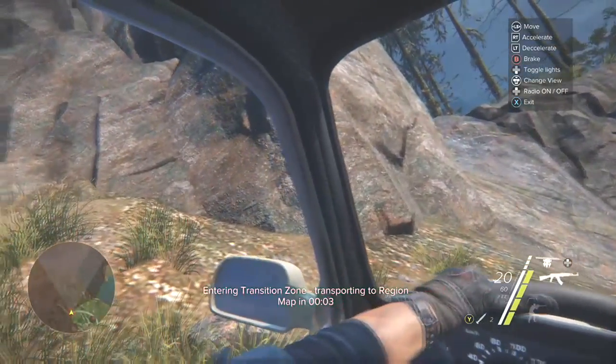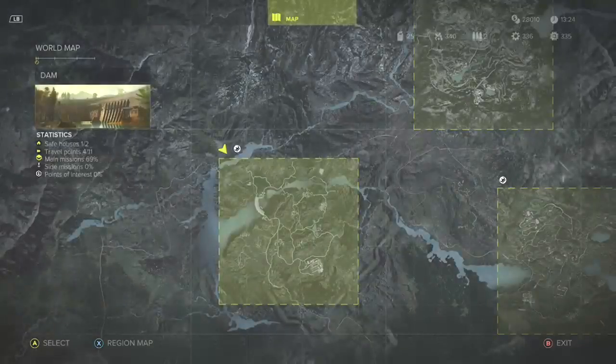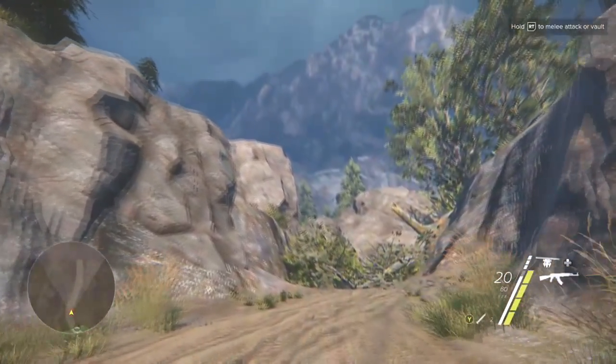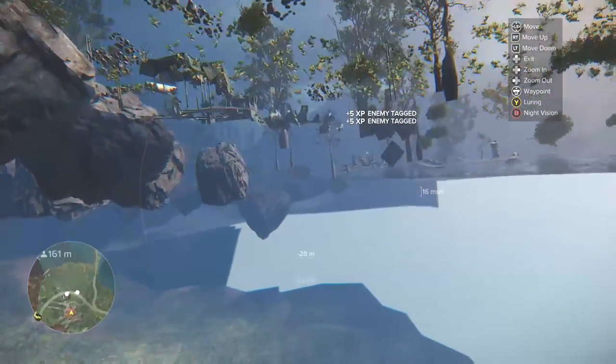Drive a car right to the countdown barrier, park your car horizontally along the barrier, let the timer run out. You should be forced out of the vehicle and you have now broken the countdown barrier. Pretty easy right? Now you are free to explore any and everywhere you wish.